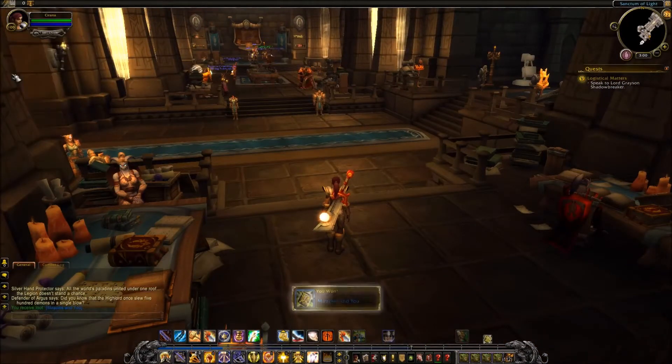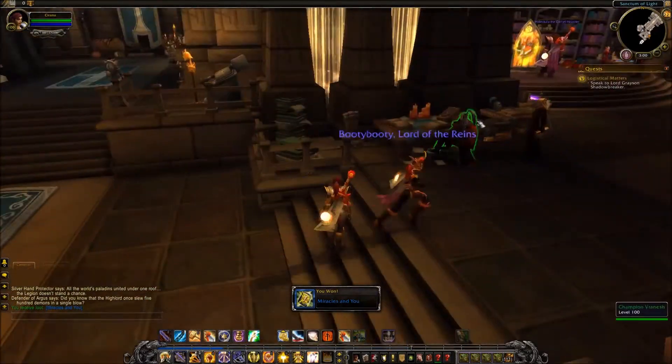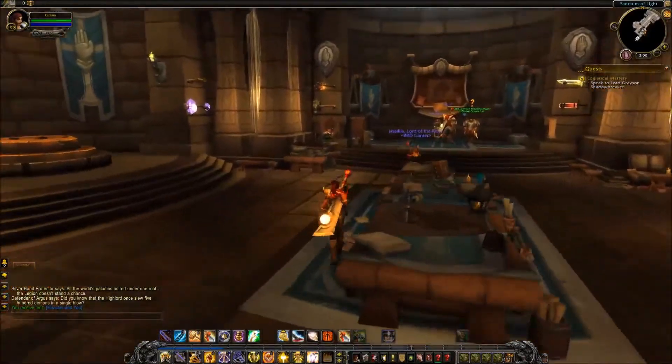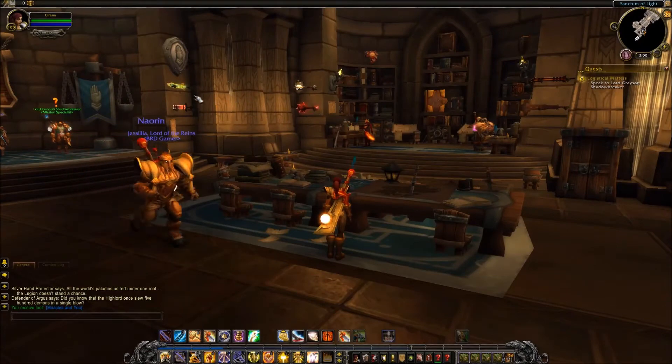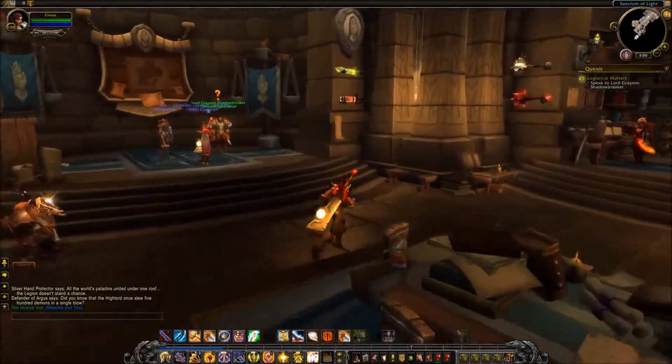You can see random super weapons lying around. And there's a 'Miracles in You' item - okay, interesting. Let's go to the other side. You can see here there's weapons hanging everywhere on the wall - pretty cool. I remember that one from the Burning Crusade.